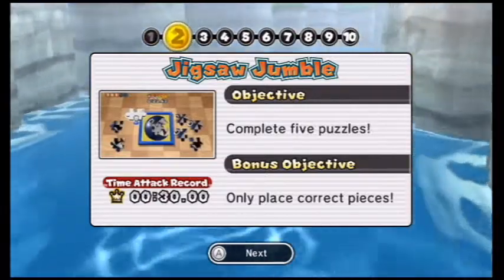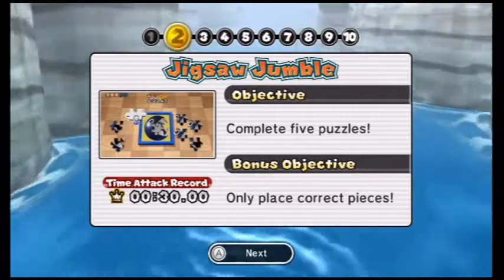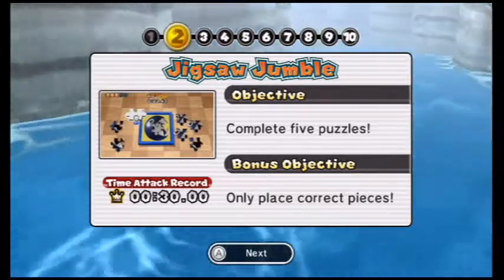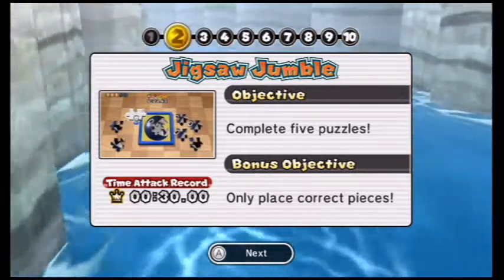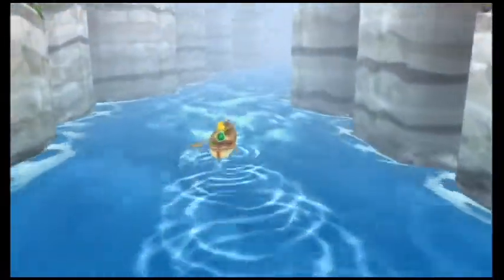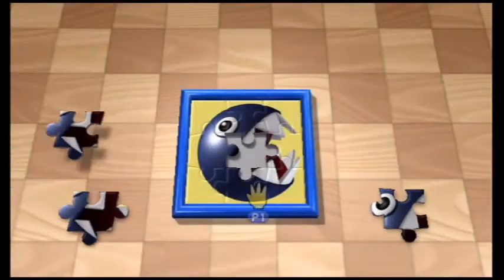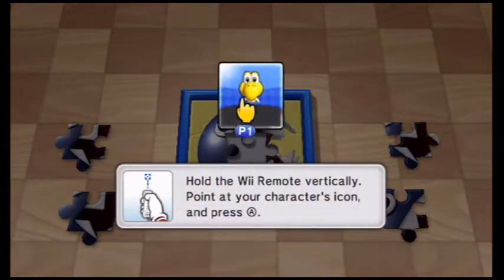Next up is Jigsaw Jumble. The objective is to complete 5 puzzles, and the bonus objective is to place the correct pieces. Sometimes you have to keep an eye on the pieces themselves. I always end up getting one piece left intact, or somehow making a mistake, so I have to think really clearly.